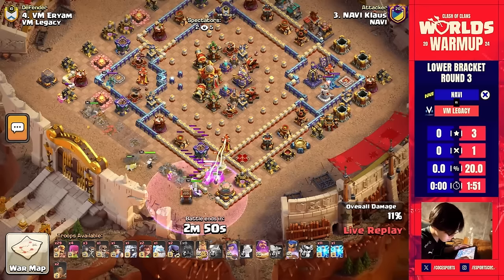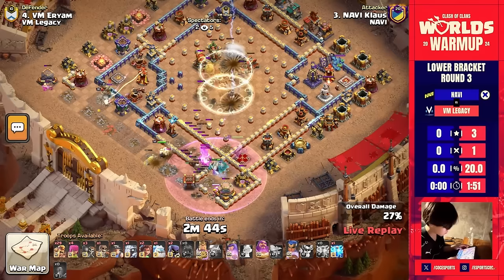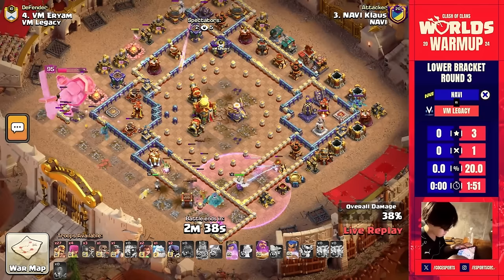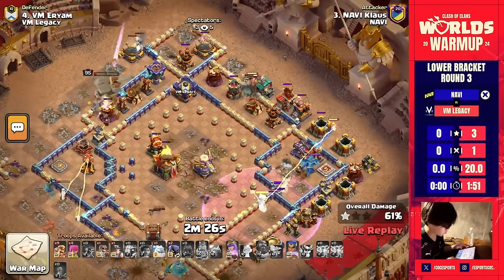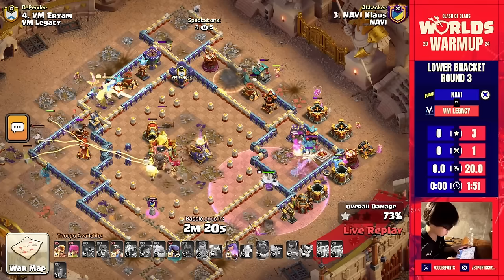He's got a load of zapquakes coming into the town hall compartment — he brought in a lot of them. The main reason is to get both scatter shots down, as well as the infernos and everything nearby. The log launcher goes in, and look at those logs already clearing off over half the health from that town hall before the log launcher even pops open. There will be some troops in there to finish that off.